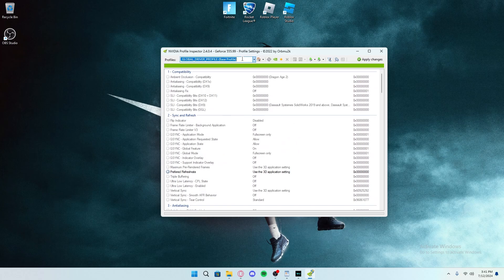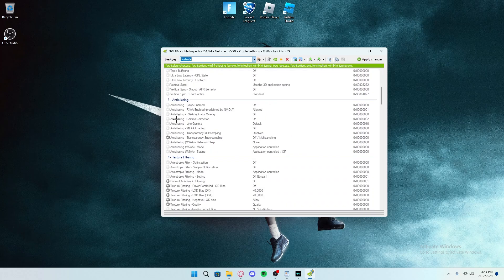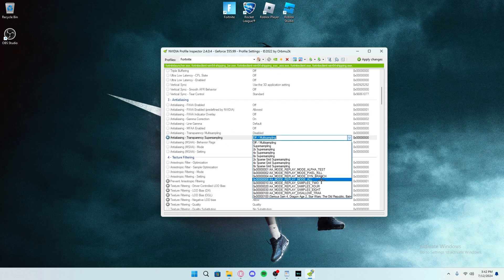What you need to do here is go to the top where it says Global Driver Profile and delete it. Search Fortnite and open that. Then go down to anti-aliasing, go to Transparency Super Sampling, and change it to Multi-Sample Transparency Mode Replay Mode All.